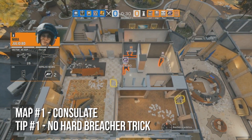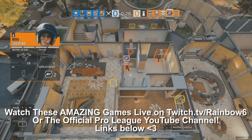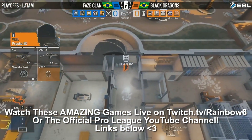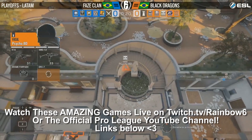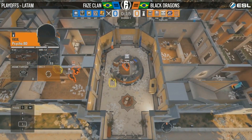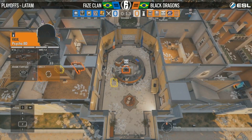Not seeing Thatcher, you're seeing more IQ typically, and then neither of them coming out when attacking a basement. Now of course they cannot know that they're attacking a basement. But now, no hard destructors, no direct anti-electronics except for Twitch. It's about the worst situation here for FaZe Clan as is possible on a consulate first round attack.